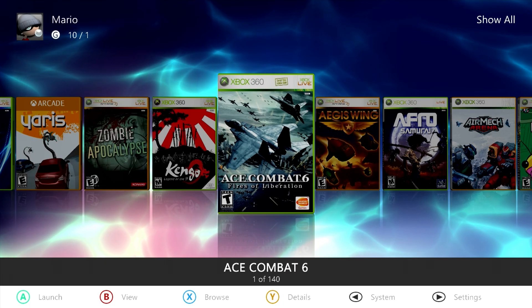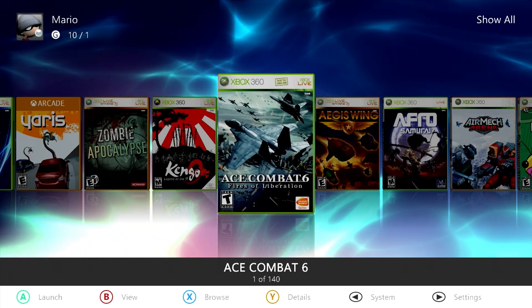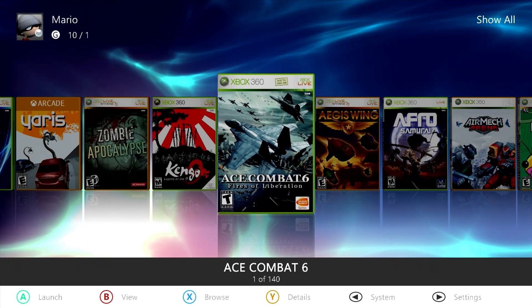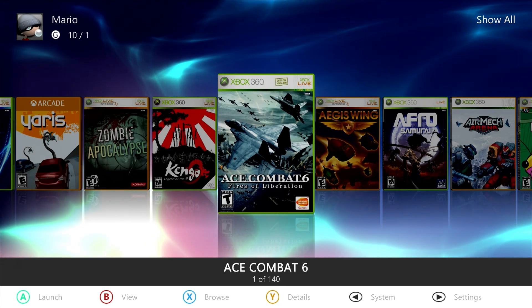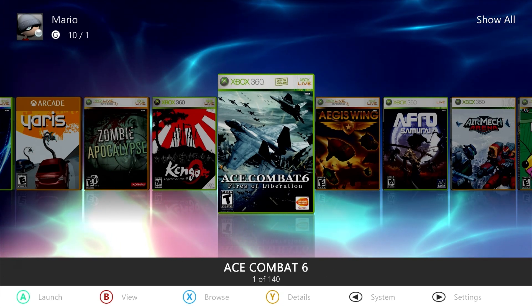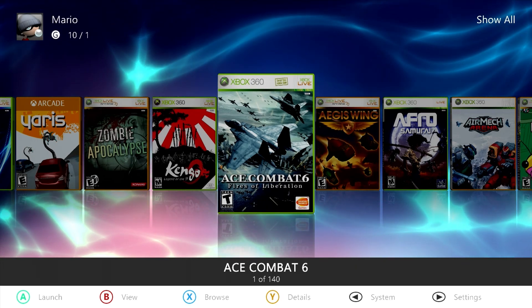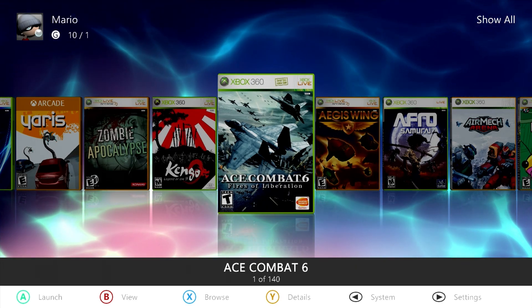I'm going to be showing you all, if you have a modified system, how you can get DLC and Xbox Live Arcade games on here and unlock them to work - so you don't just have to be on the retail side and they are not tied to a single gamer tag or even the console that was originally licensed for that. For this you're going to need a few things.